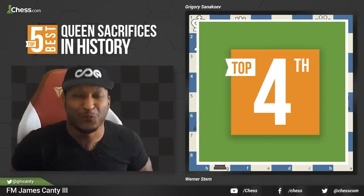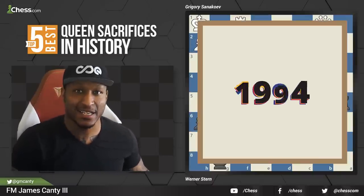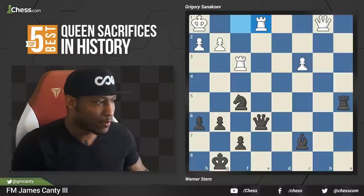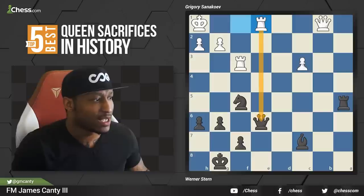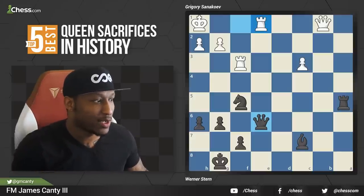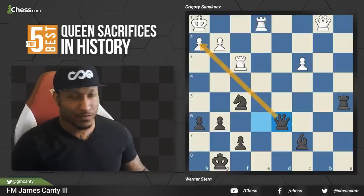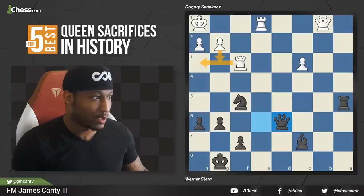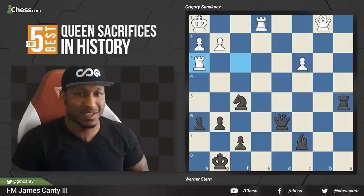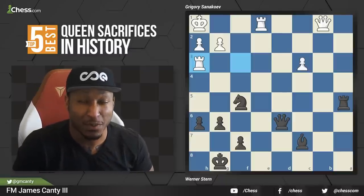Let's move to number four. This is Werner Stern versus Gregory Konstantinovich Senekoev in 1994. White goes rook to e1, and Gregory with the black pieces is under fire — his queen is actually under attack. This came from a Najdorf Sicilian, actually a Sozin attack. Rook to e1 threatening the queen. The queen moves out of the way, threatening checkmate on h2. We defend by g3 or rook to h3. Werner Stern chooses rook to h3 defending the pawn.